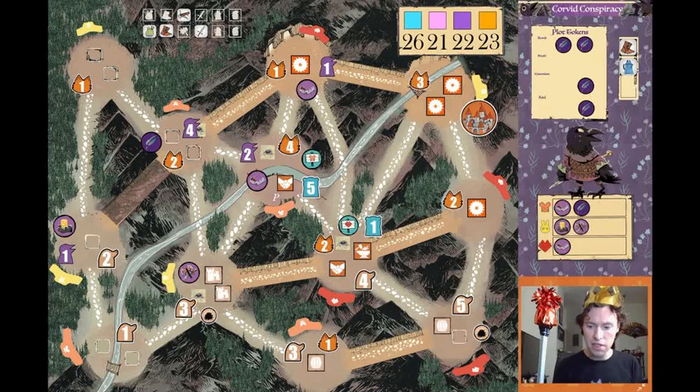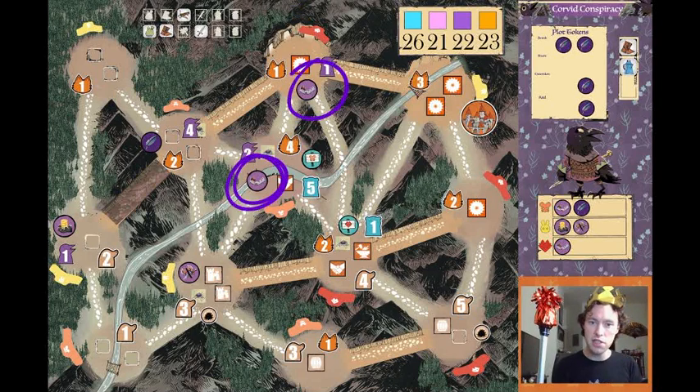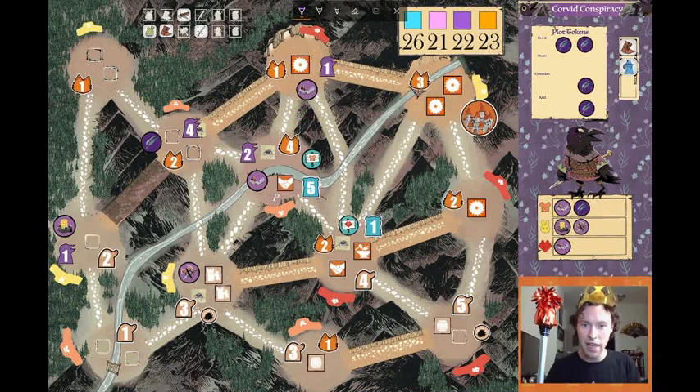Let's take a look at the Corvid Conspiracy — also having a pretty nice game, sitting at 22 points. They have an unflipped plot ready to flip for five points, and they've got a good bit of crafting as well — a T and a boot crafted. Mainly, these snares really bum me out; they are placed just so well to make the cat's life very difficult. Just a total headache.